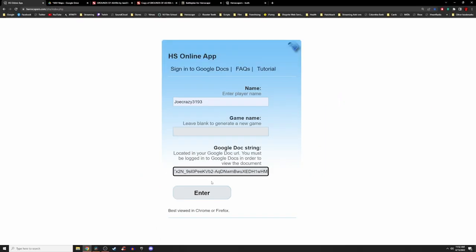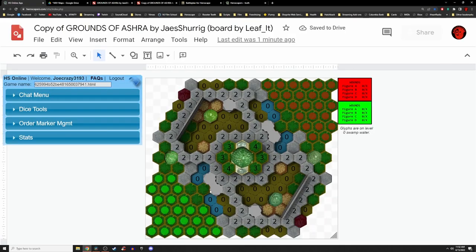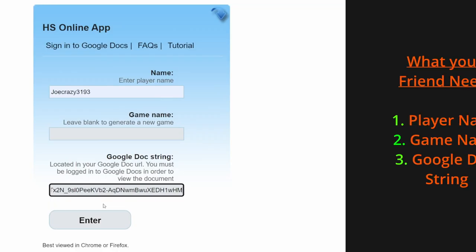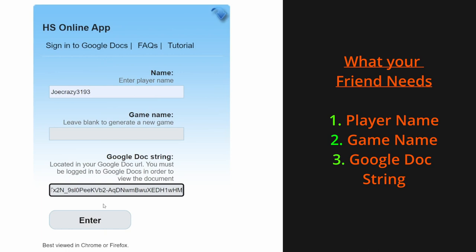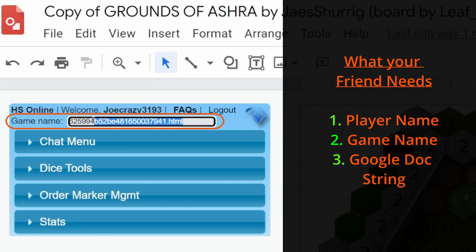You can now paste the Google string into the box by pressing Ctrl+V on your keyboard. Make sure that your player name is filled in as well and click Enter to create a brand new match. You have successfully created a brand new match. For anyone else that wants to join, they will also need the Google string you just used, as well as the game name found at the top of the HeroScape app after you created the match, in addition to their player name. Click Enter and now everyone is in the game.